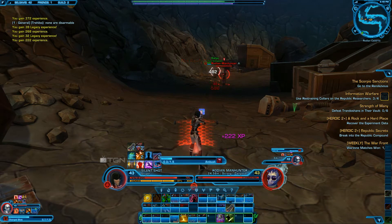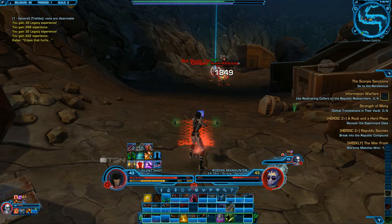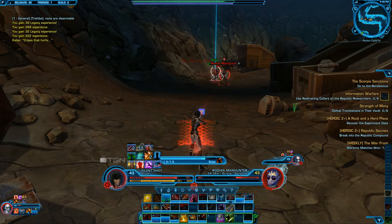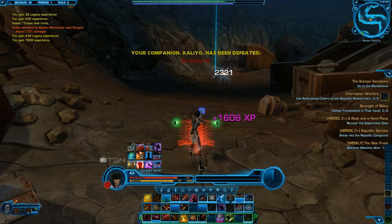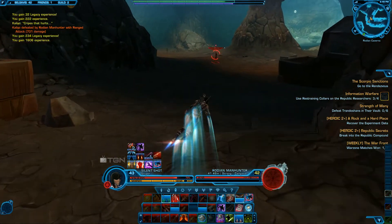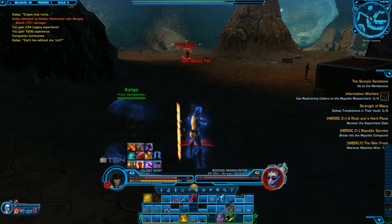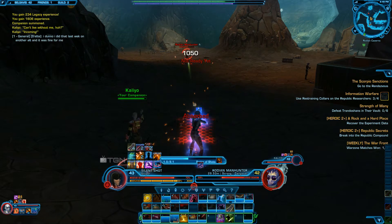As you can see right here, my companion is going to die after this pull. This works with healing your companion or just rezzing it in general. It saves you a lot of time, especially for tank companions, because my health doesn't drop low enough to want to regen my own health. And you see, I just jet boosted and the companion came right back to life.